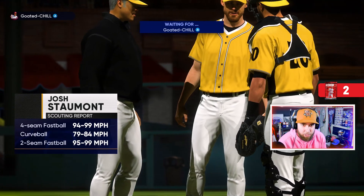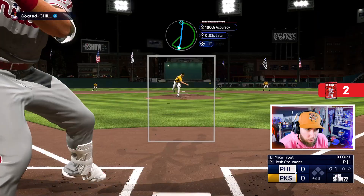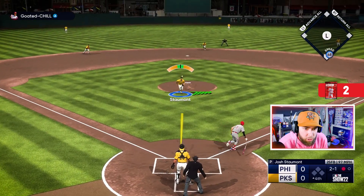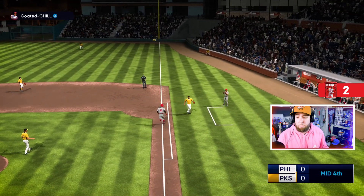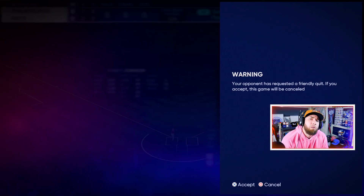Gonna bring Josh Stumont out to pitch — throws gas but only has one secondary pitch. Nerve-wracking inning here, Trout leading off and he's better against lefties. Round ball to shortstop — Altuve makes the play. Ball to Stumont — 11 up, 11 down. Round ball to first — he's got one hit but we immediately hit into a double play. We've faced the minimum through four: 12 batters up, 12 outs recorded. We need the lead.